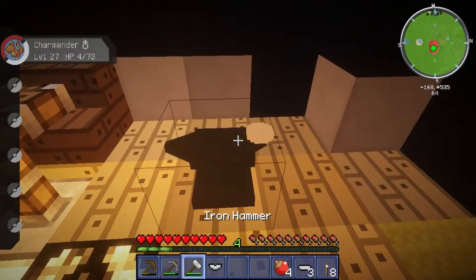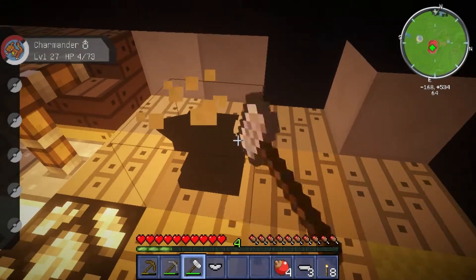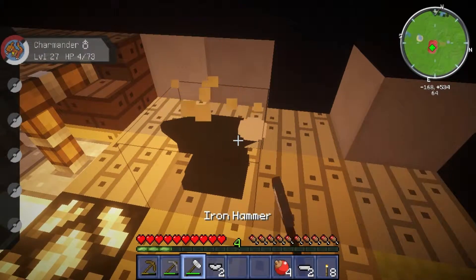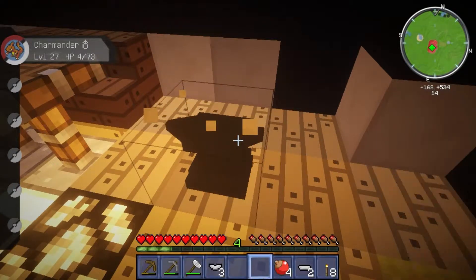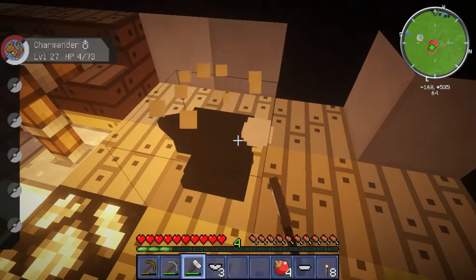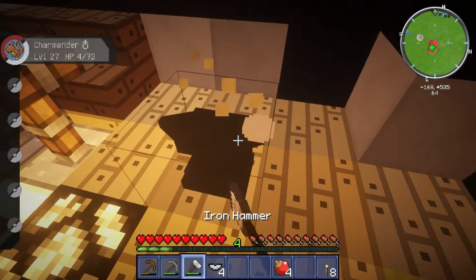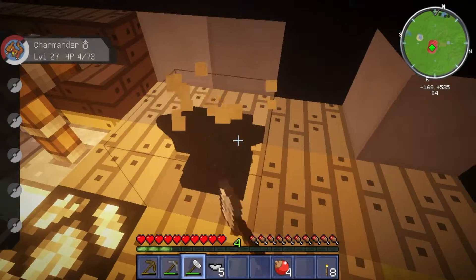It actually comes off when it's completed, instead of — so yeah, they've changed that now, because normally you still have to click to get it off. Did we get enchanted after doing that? No, it just makes a noise for an enchanting, we don't actually get enchanted. At least I don't think so. But we get enchants for getting Pokémon — for when we've won battles in Pixelmon.